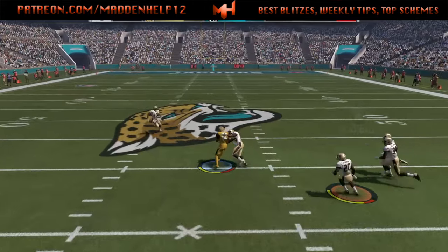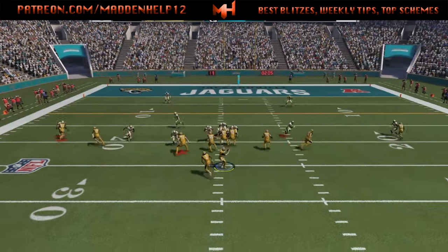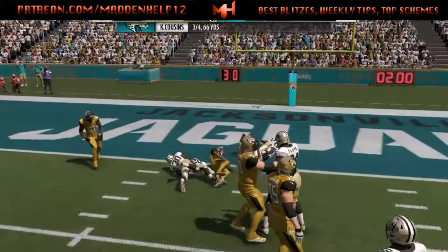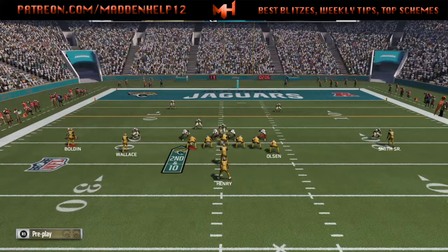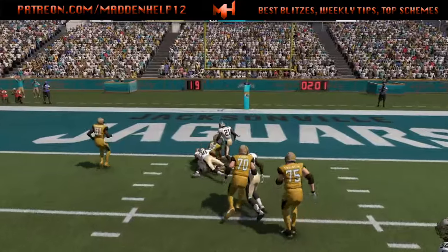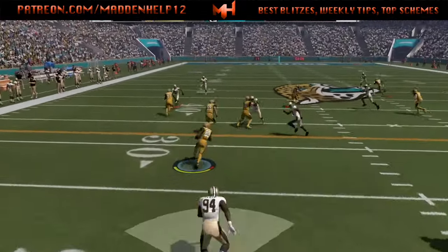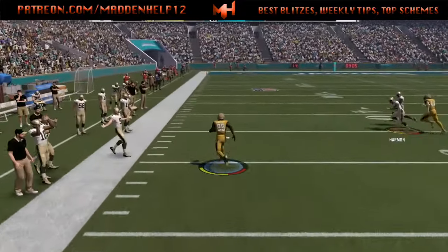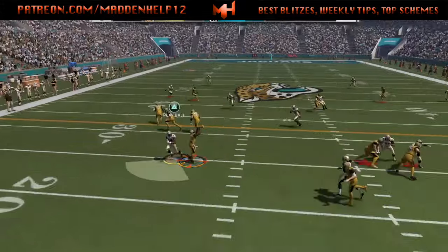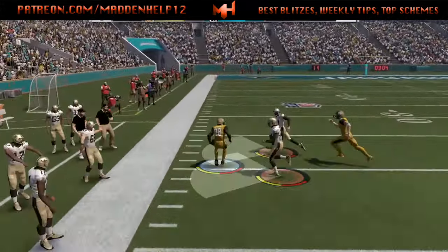In the other clips you'll see I'm trying to user the defender on a slant, but my guy stops right there and doesn't continue on his path, allowing the slant completion when I should have picked it off. I don't know if they dumbed down usering to keep people in games. Also here — I'm jumping the screen, my guy keeps running, I hit X for conservative tackle, and it allows a big gain when it should have been a tackle in the backfield. This just lets bums stay in the game.